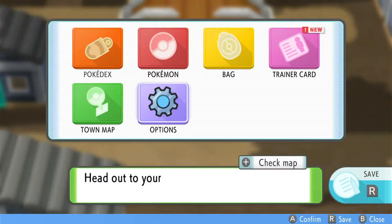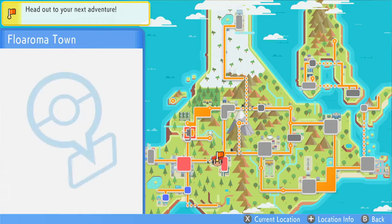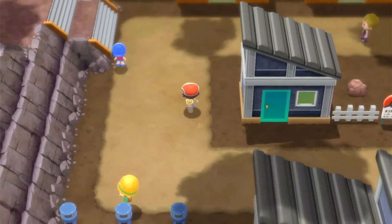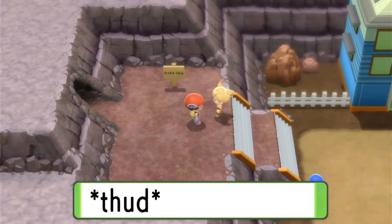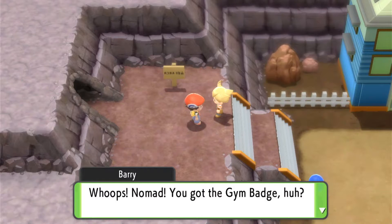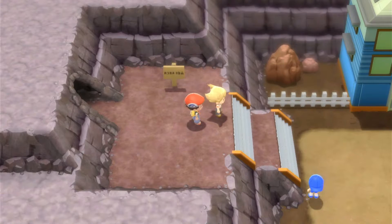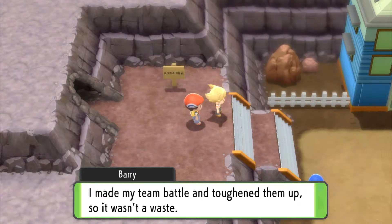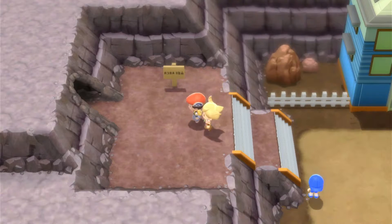Heading back out into Oreburgh City and checking the town map - it gives little pointers on where to go. The red flag suggests we go more to the left side of Oreburgh City. Barry has already stopped us - good sign we're going the right way. He confirms the gym badge and says Oreburgh City is where he wants to go next. He can't go on Route 207 because that's for bikes only. He's toughened up his team as well, which is a bit worrying when we meet him.